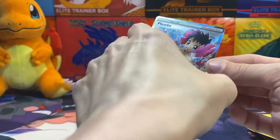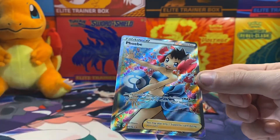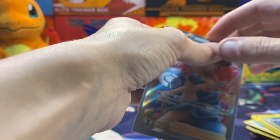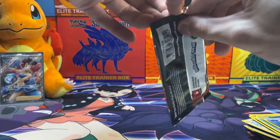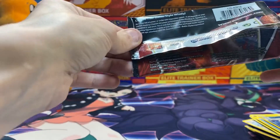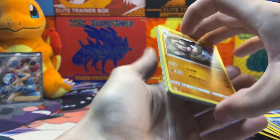Full Art Trainer Phoebe! I'm complaining a little bit that it took seven packs to get one, but I can't complain about which one it is. It's a full art trainer — it's going to be hard to pull anyway. I think there's a decent amount of them in this set, and rainbow art versions too. Phoebe's not bad — I like her, she's gen three, dark type. Not too bad — kind of saved the booster box, or Elite Trainer Box, so far.